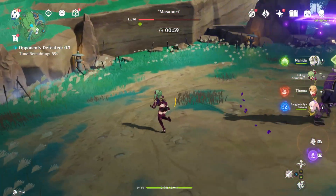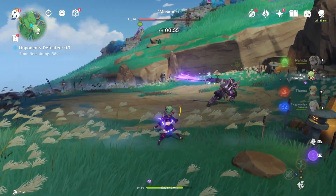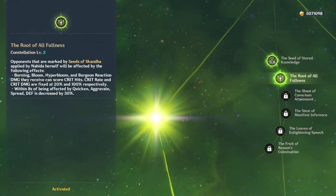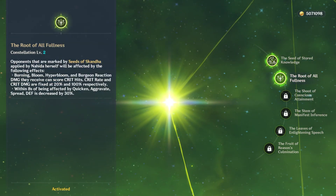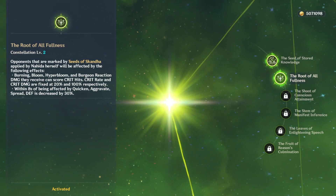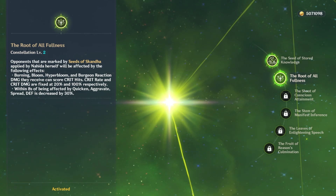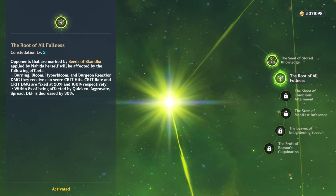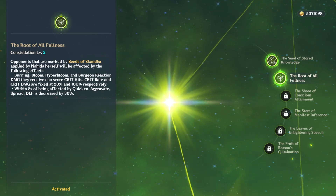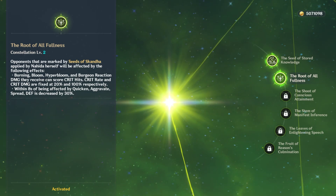The 30% defense reduction isn't going to dramatically increase Nahida's own damage — it's really going to shine for characters like Alhaitham, Tighnari, Kaveh, and other dendro main DPS units. Nilou will benefit greatly from the first C2 effect — the crit on reactions — while Alhaitham and Tighnari benefit more from the defense reduction. Overall, this is an amazing constellation.